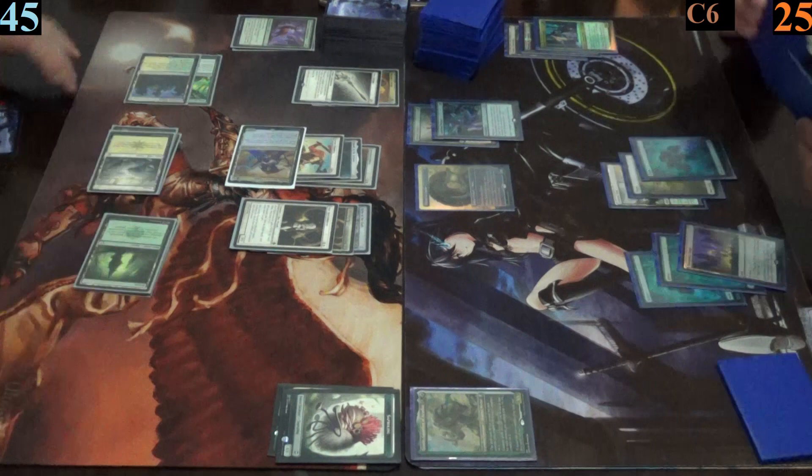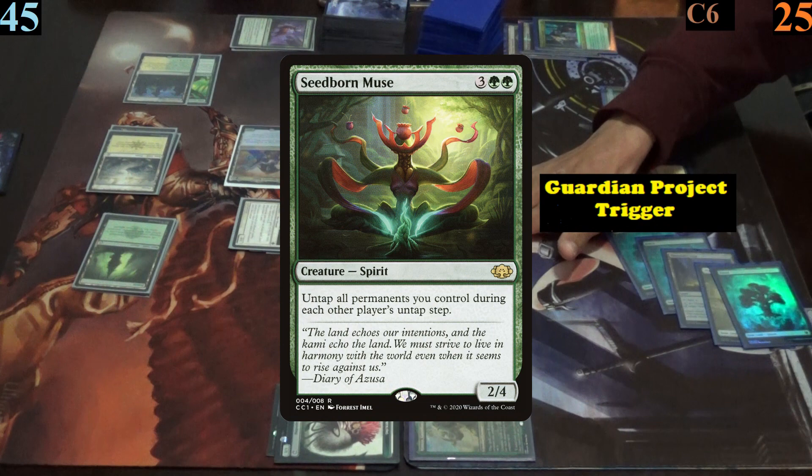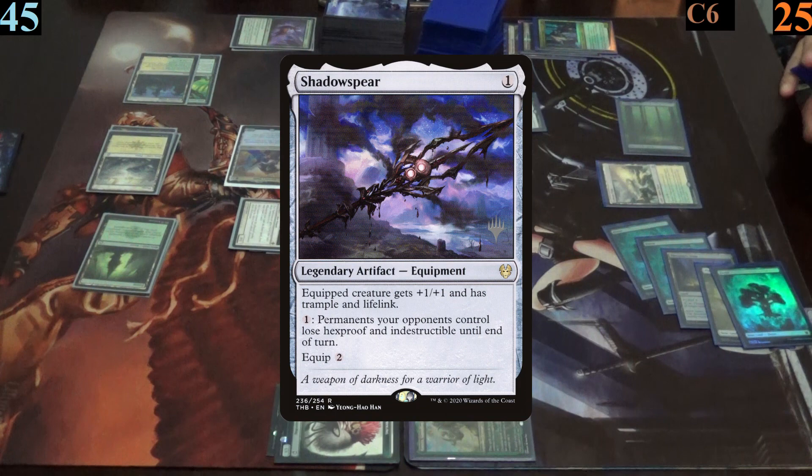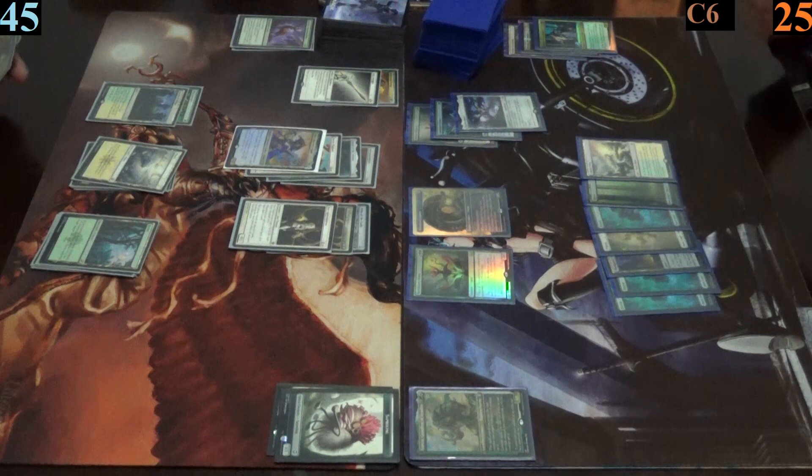Mark keeps no extra cards from his sylvan library. He plays a forest and casts seedborn muse, followed by shadow spear before passing. Via seedborn muse's effect, Mark gets to untap all of his permanents on Jimmy's turn.